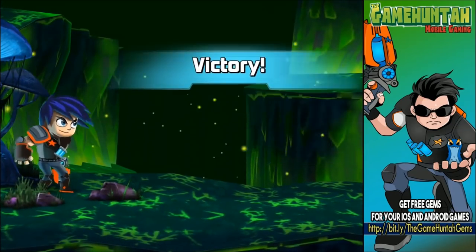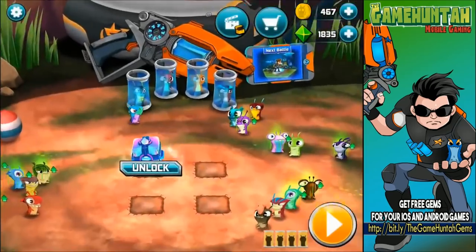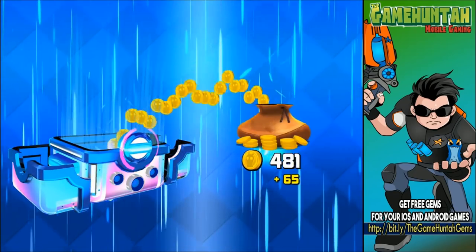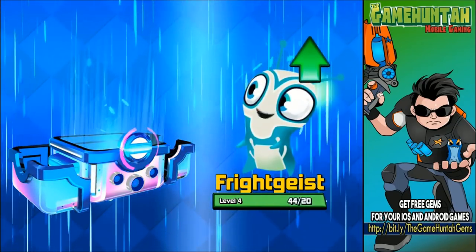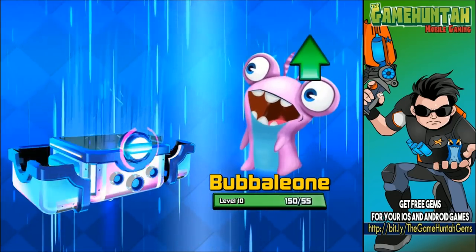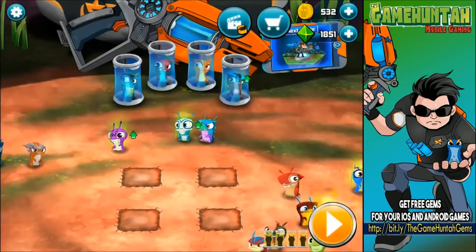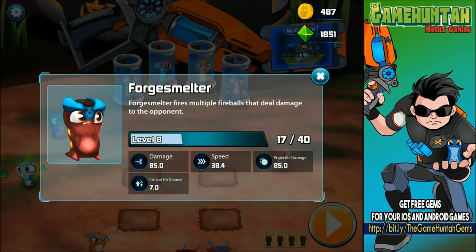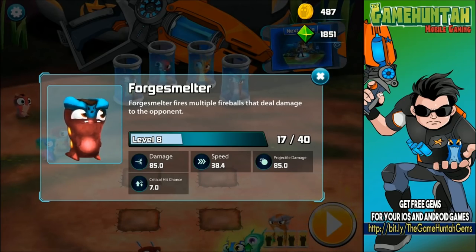Another crystal loot box or chest — let's open this baby! Forge Smelter, interesting new addition to the game. Let's see what we got — plenty of coins, some gems, Fragge State going to level 5 easily, Angler going to level 8, Bubaleon level 11, and Forge Smelter moving to level 8! In the same episode we're upgrading Forge Smelter to level 8. Damage increased to 85, speed 38.4, projectile damage 85, and critical chance still 7.